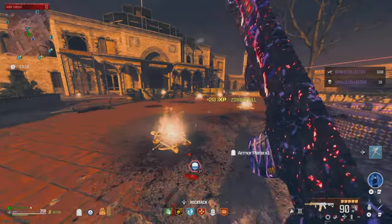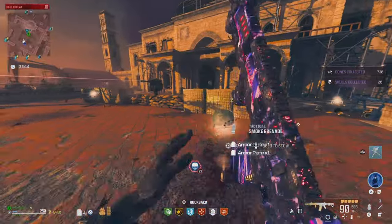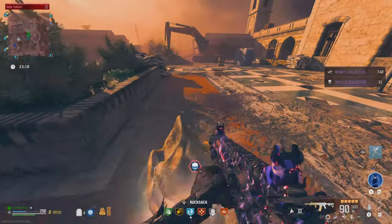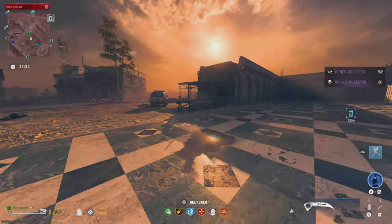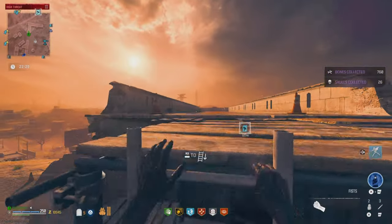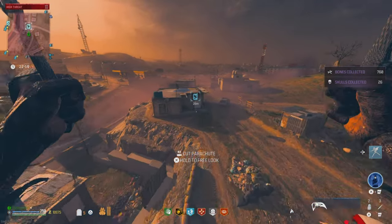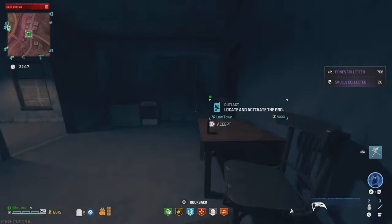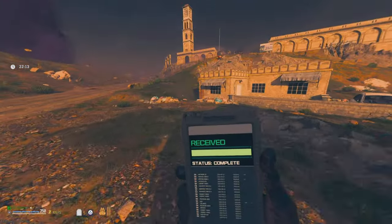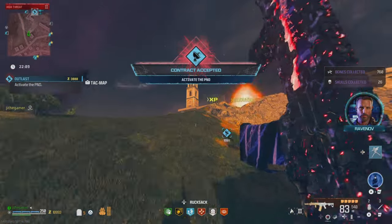There are multiple ways to farm for this schematic. You can do infested strongholds — I got mine by doing the mega abomination — but today we're going to be doing the fastest contract because it's very quick. Basically, if you climb right here and glide all the way down, you're going to see the outlast contract. You can land right in front of it. This is the quickest way to get there. Grab it and make your way back to exactly where we just came from.